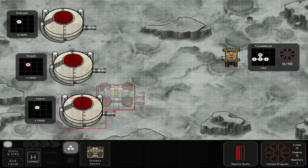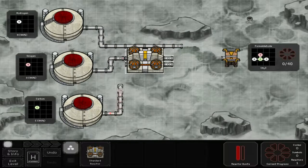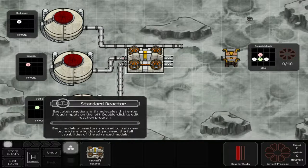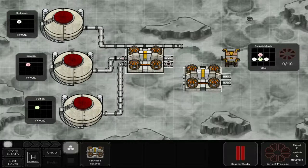So we gotta make this compound. We're gonna put the hydrogen in... I don't like that. Oxygen! Chlorine! Or carbon! And we will output this way and put this down here. And that's not gonna work. Probably not.